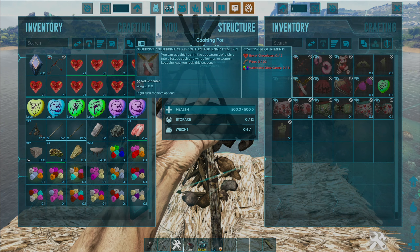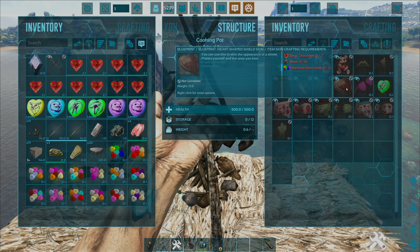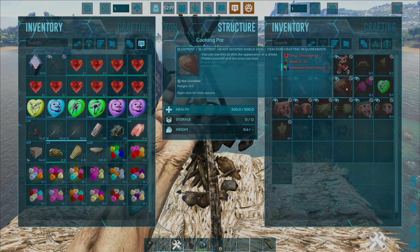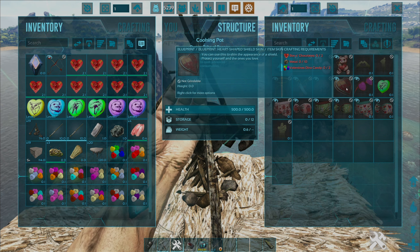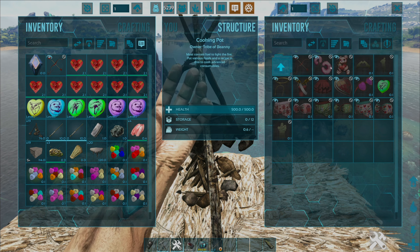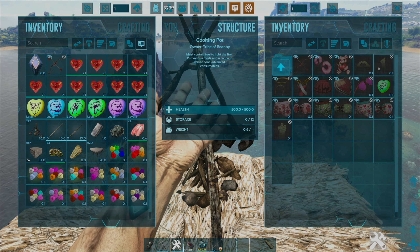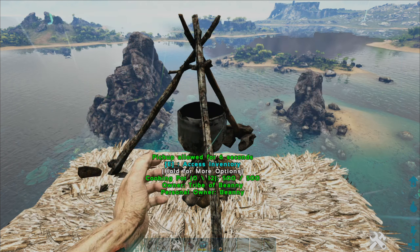Say you went into the holiday event and you liked the look of the heart-shaped shield — you need box of chocolates, Valentine's Day candies, and metal. For the bow you need fiber and wood. For the grenade you're looking at wool, fiber, and metal. So basically if you want to craft all of them, you just need the specific materials.